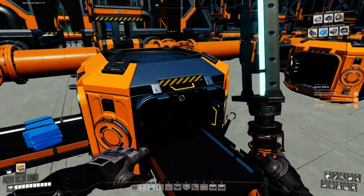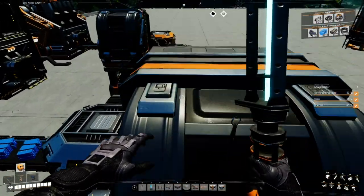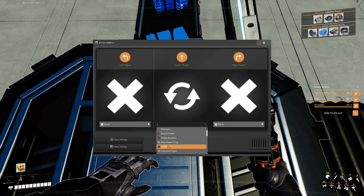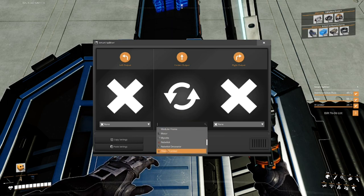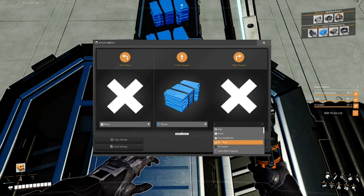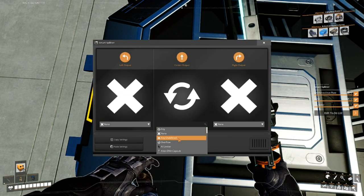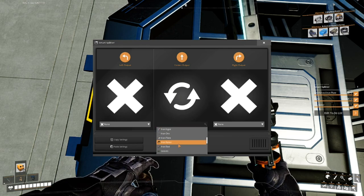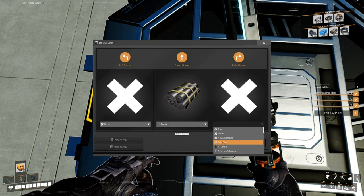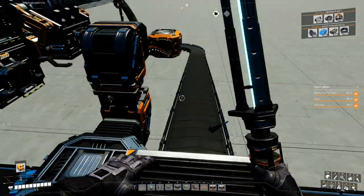Everything should be running now - we should be getting rubber and plastic. We need to set our smart splitters: for the plastic splitter, set the left side to none and the right side to overflow. Same for rubber - set it up for rubber with overflow on the appropriate side. This means it will fill both containers before sending anything to the resource sink, which is fine.